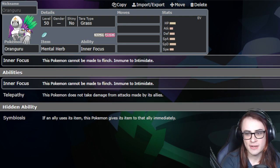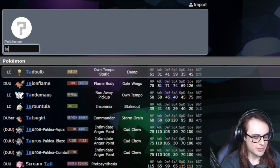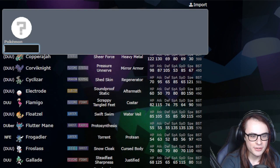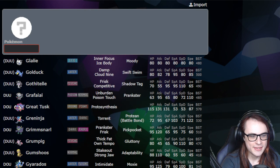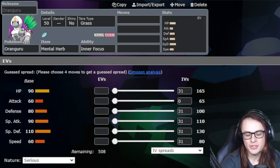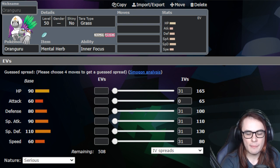Getting around stuff like Taunt, Encore, and Disable is really valuable. Especially with manual non-Prankster Taunt mons like Talonflame, this is definitely the better set right now. At the time, I think it was definitely Terra Dark. Right now, with Mirko not being the premier Taunt mon and Grimmsnarl being the second best Taunt mon — both having fallen off a lot — Talonflame is a really big one. There's not really a lot of Taunt in this format, so Terra Grass and Mental Herb is definitely how you're going to run Oranguru.